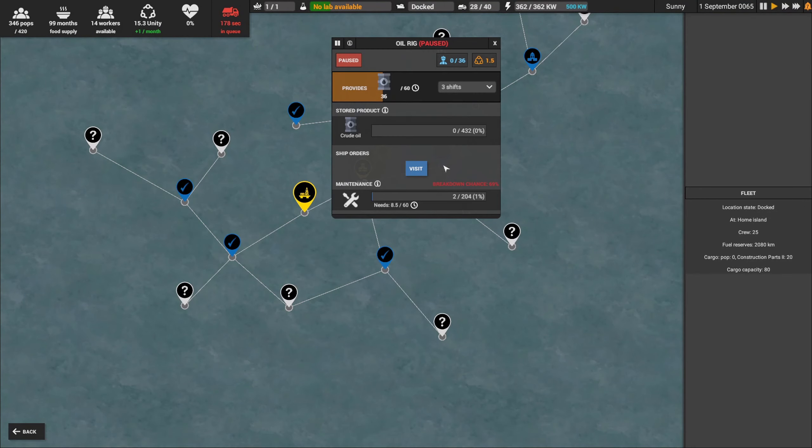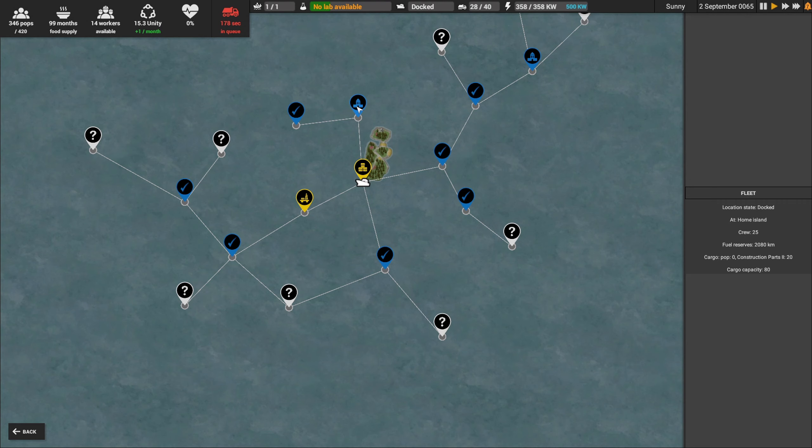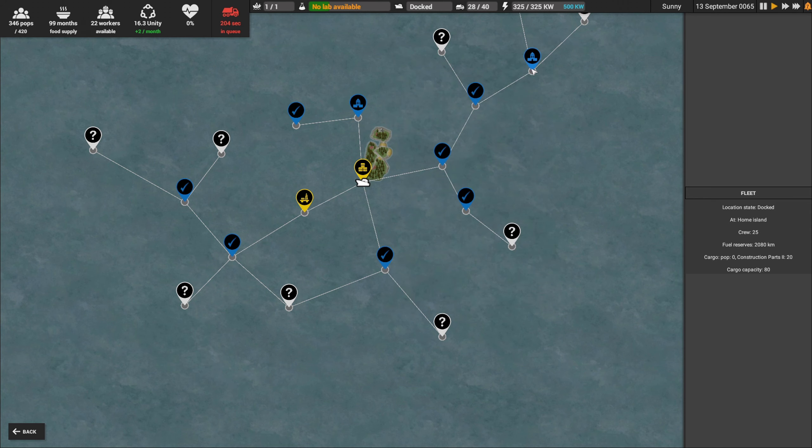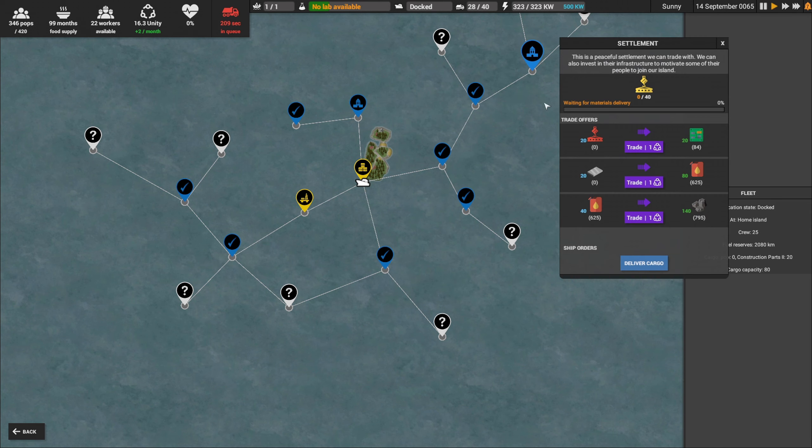Let me show you something on the map. I was looking at these trade things and I'm just not compelled to do this kind of trade. These construction parts take a lot of wood, and wood is kind of a limited resource on our island. This is for rubber, but I think we're going to have tons of rubber, so these trade offers don't look very compelling to me really at all.